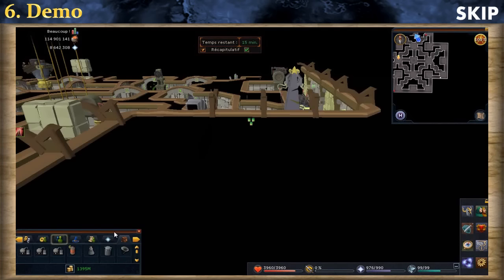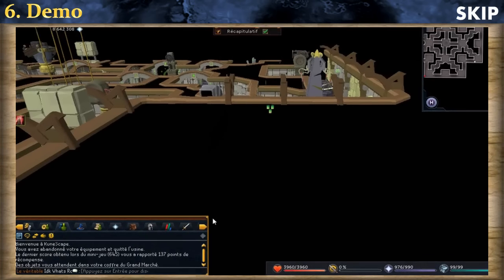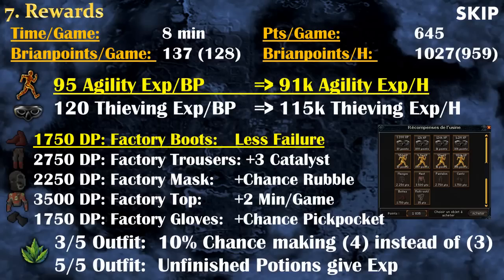After logging back, you will receive your Brian points. For example, this game I got 137 points. So let's talk about the rewards. After completing a game, you will get Brian points that can be transferred into experience or outfit pieces. I'm assuming you can complete a game in 8 minutes, which is possible if you always use the shortest path — a better time is also possible if you always use the good obstacles and the path with the least amount of buttons to press. I'm also assuming you get the time penalty glitch once per hour. Overall you should receive 959 points per hour, which is the equivalent of 91K agility experience per hour.